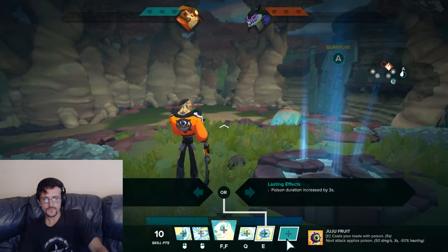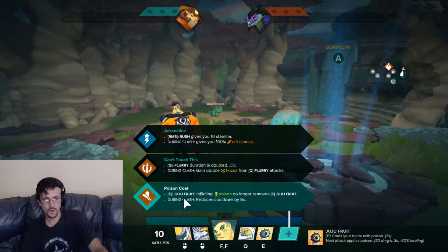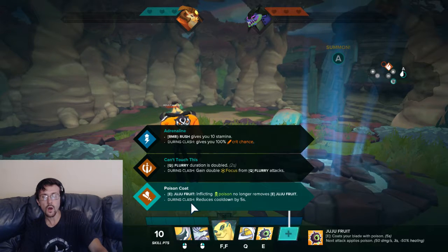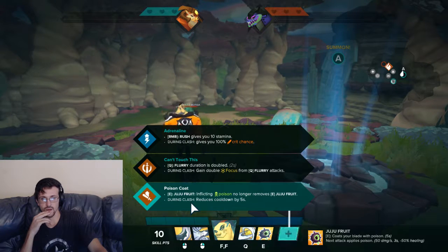For regular passives: Adrenaline Rush gives 10 stamina — good for mobility and in-out play. Flurry Duration is doubled, adding two seconds — pretty brutal. Or Poison Coat — inflicting poison no longer removes Juju Fruit. So after activating the poison, you can continuously hit people and keep applying poison to others. That's actually really good. I'd say Poison Coat is one of your most meta options personally.